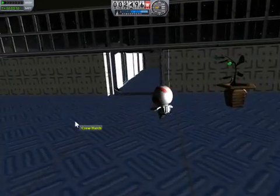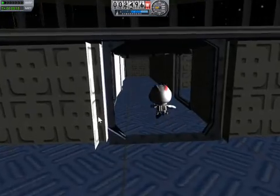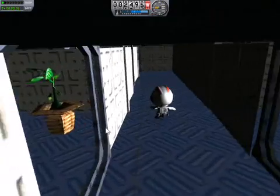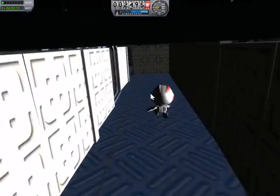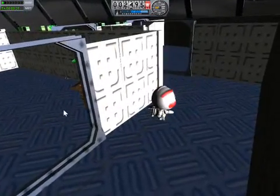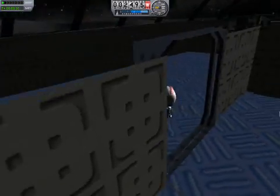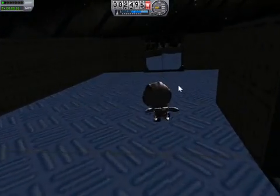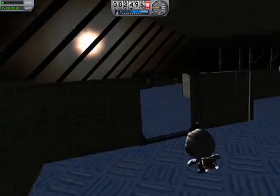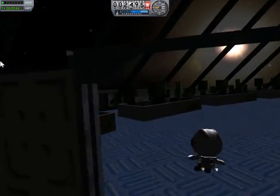And now we can go for an EVA on our moon base! None of this moon lander crap — we've got a moon base now! We're going for a walk down into the moon base. There's another pot plant in there! I think it's really cool.